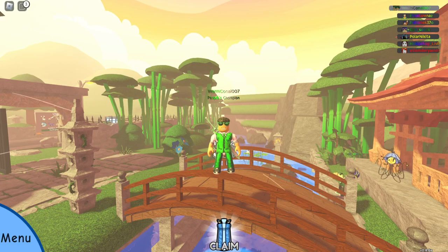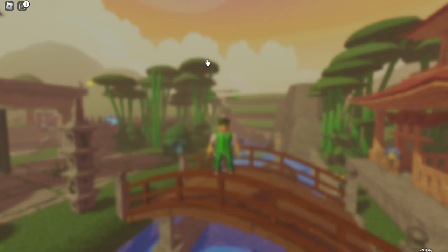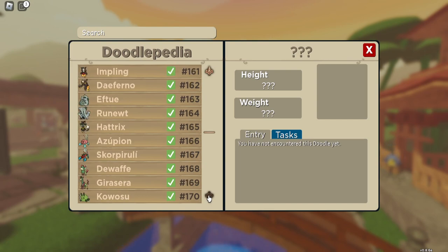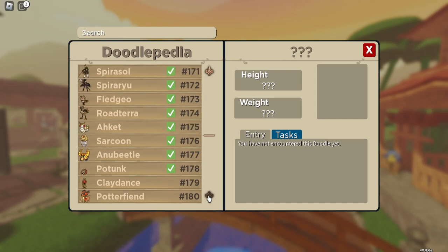Hey guys, it's WarmConnel007 here. Welcome back to the channel. I'm going to show you how to get all of the new doodles that have been added in the secret fishing update, which is pretty awesome. I'm going to show you them all first of all through my doodle-pedia - it's probably the easiest way to do it. And then I'll kind of explain the levels and the locations as well.